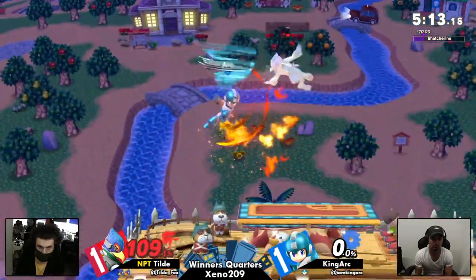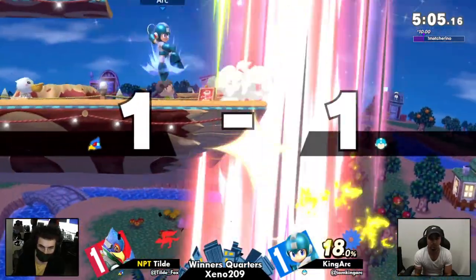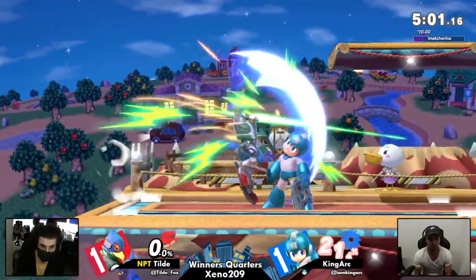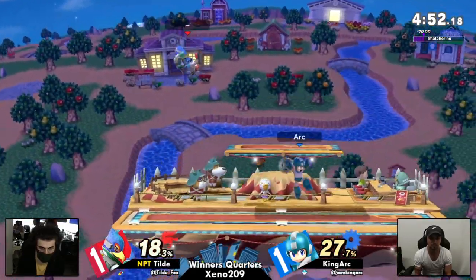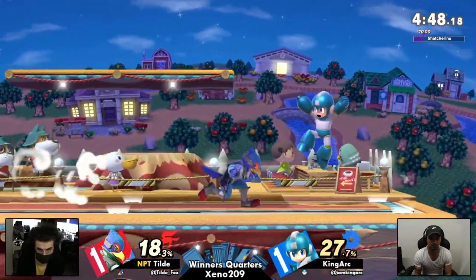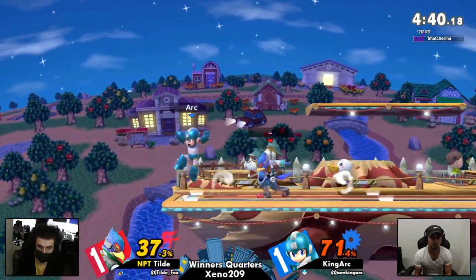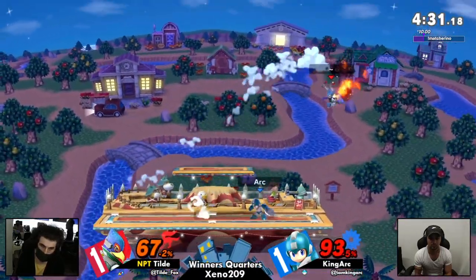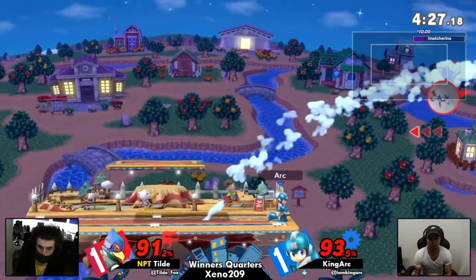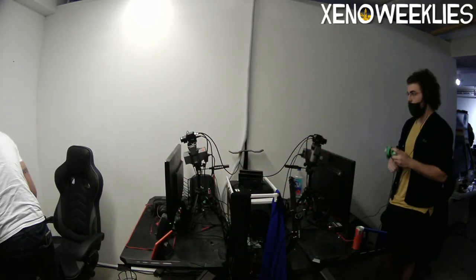Going for a Falco Phantasm on this one — still very workable. Tilde is really good at ledge trap situations but isn't really reacting to a lot of King Arc's options. They may not know all of the Mega Man options off the ledge — King Arc has been doing leaf shield, forward air, and throwing metal blade diagonally to catch Tilde at various ledge distances. Leaf shield can be pulled away to be ambiguous — tricky to chase. That'll be an excellent back air conversion for the game.